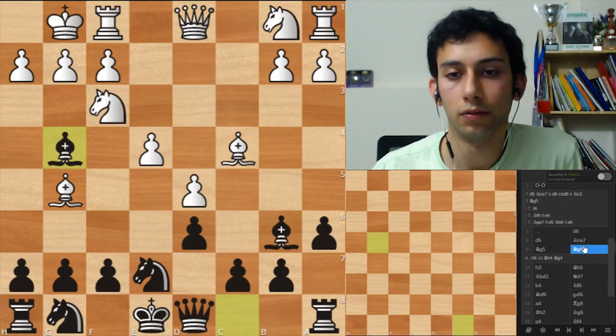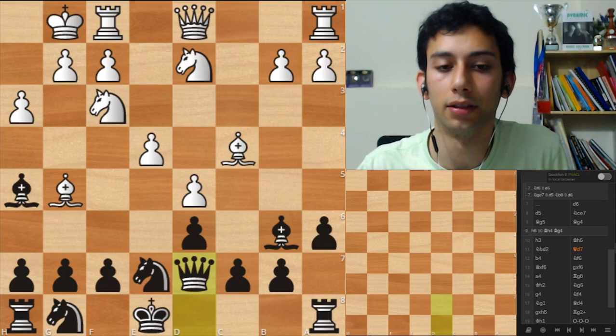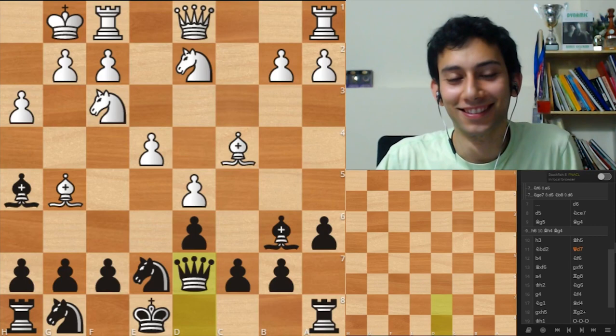Even if I castle king side later I will have this H6 pawn as a window - so it was a tempo that I gained. Bishop G4, H3, Bishop H5, Knight BD2 - looking good so far. Queen D7, following the same plan. And now I get the feeling he didn't know how to proceed because he suddenly played b4. I have no idea why - maybe he was just thinking that I would castle on the queen side.